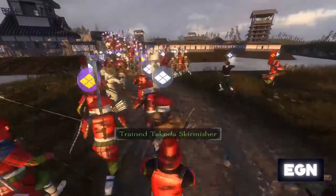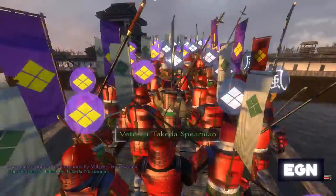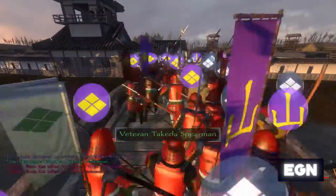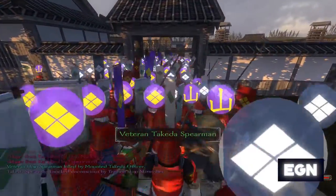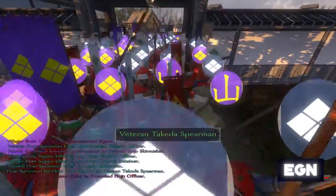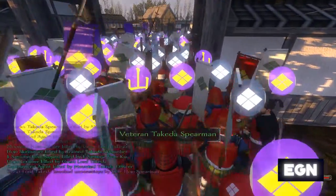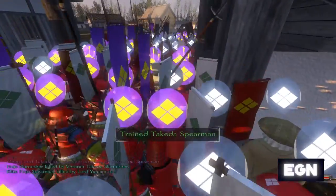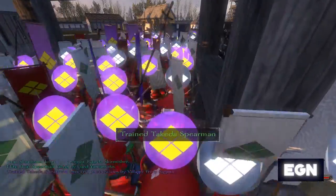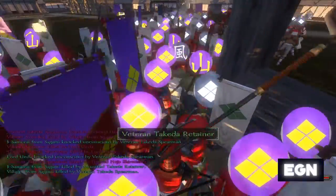The castles in this game seem a little bit easier to besiege than in the base game and in Warsword Conquest, where you need siege towers and ladders. In this mod it pretty much throws open the door and you fight your way through the city. They are slightly more open-feeling, so you're not spending quite as much time bottlenecked — although we are currently in a bottleneck. Eventually they will open out and there's more regular fighting in the streets of the castle, which is a nice touch.